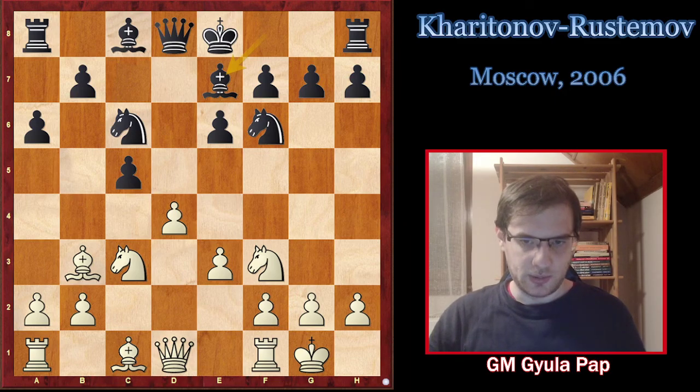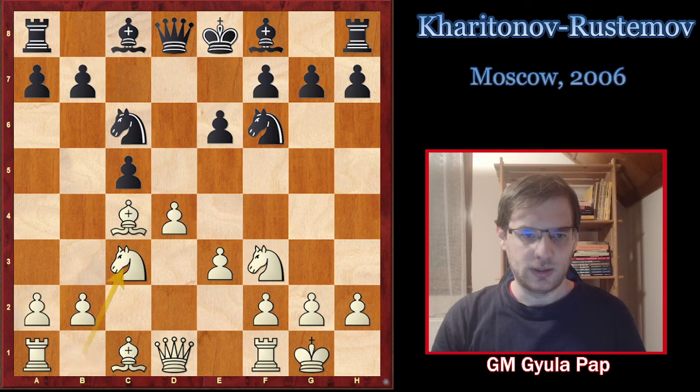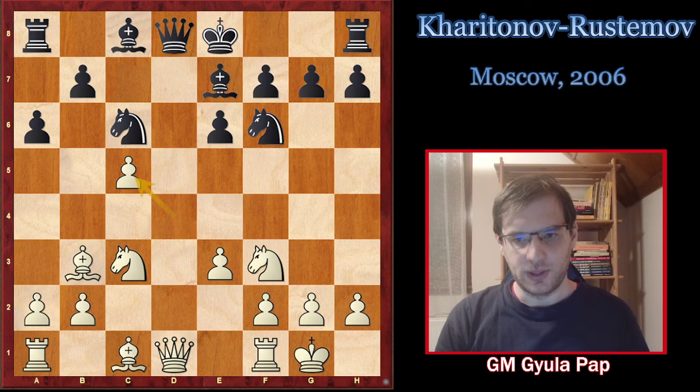Let's see how it goes normally: Nf6, e3, e6, Bc4, Nc6, Nc3, e6, Bb3. In our course it is dxc5, but it won't change the character of the game if we take it at this moment or the next one. So Bb3, Bxe7, and d takes on c5, winning a tempo. Bb3 cannot recapture on c5 right away but first moves to e7.